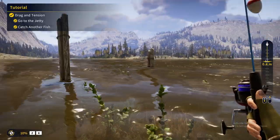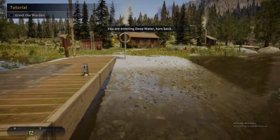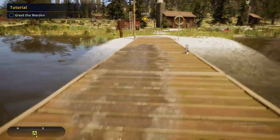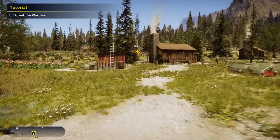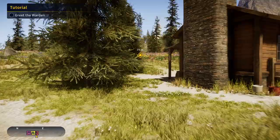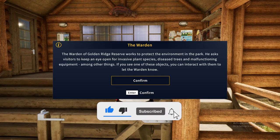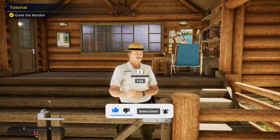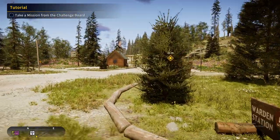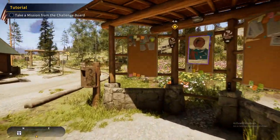We're still learning the game. I'm entering deep water, I'm stuck. Oh, might be able to jump — yes! We gotta meet the game warden. Let's go meet the warden everybody. Hello Mr. Warden — well well, I think you got my message. Yes sir I did. Take a mission from the challenge board — we could do missions. I feel like I'm gonna like this game honestly.